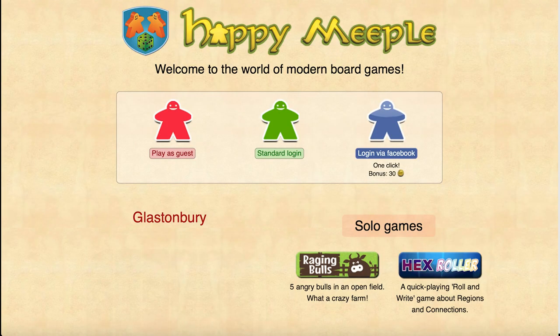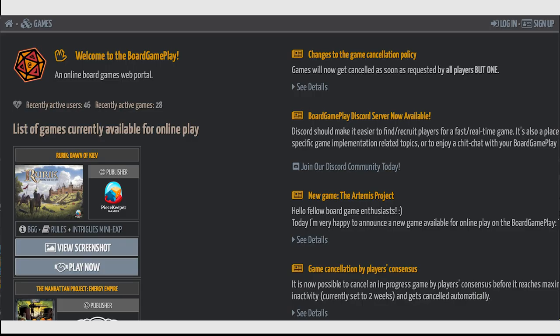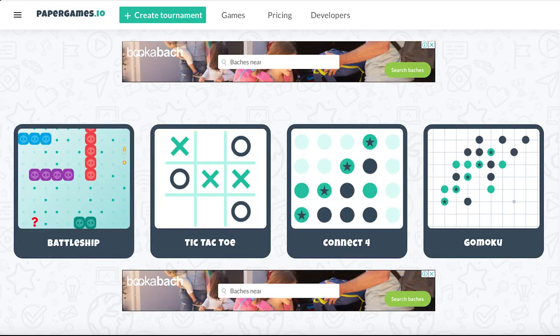Happy Meeple is a nicely designed site with a selection of quick two-player games. It's easy to use and they have a nice tutorial system to help you get started, and they even have a selection of dice games. Board Game Play is a site with a decent layout and a few interesting looking games — it does seem promising, though there aren't a lot of active users just yet. And PaperGames.io offers simple games like Tic Tac Toe and Battleship with a straightforward, easy-to-use interface. You can also buy an ad-free account if you like.